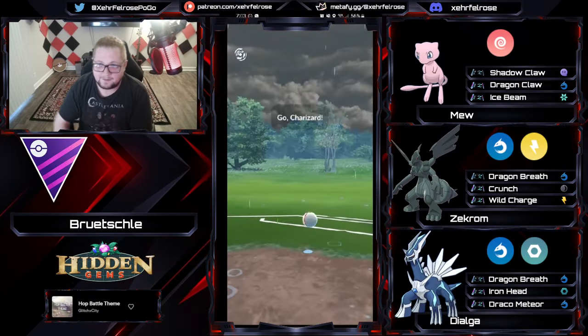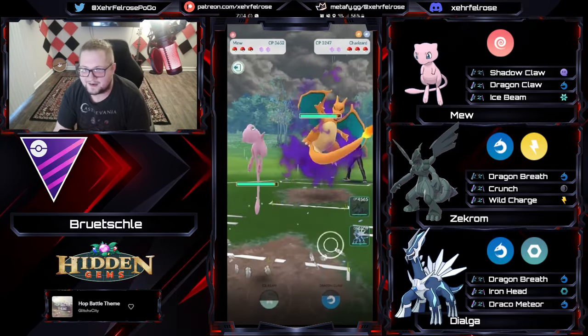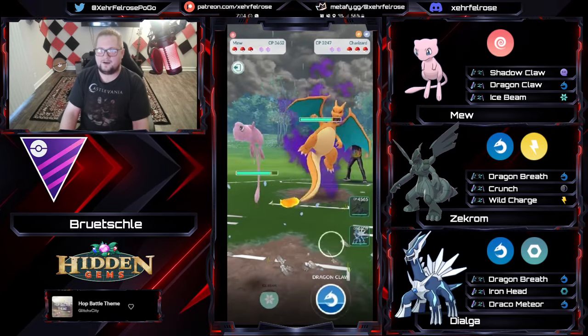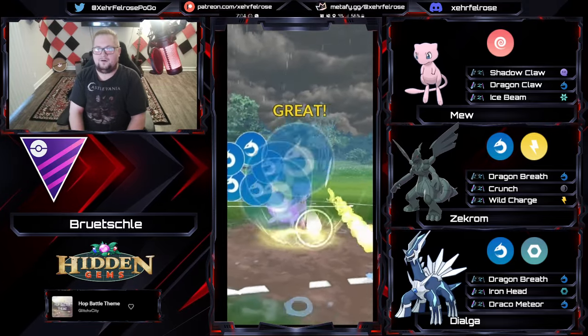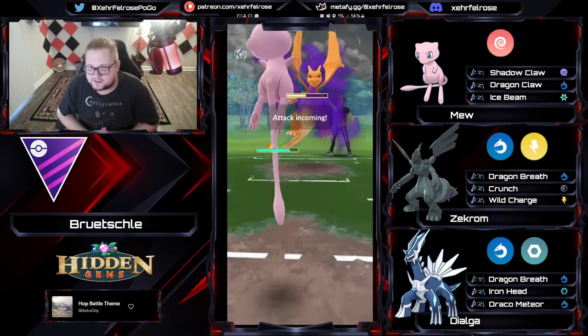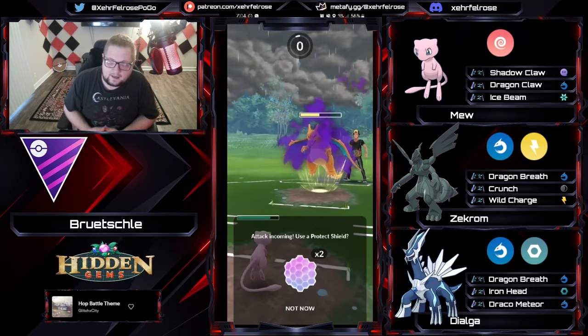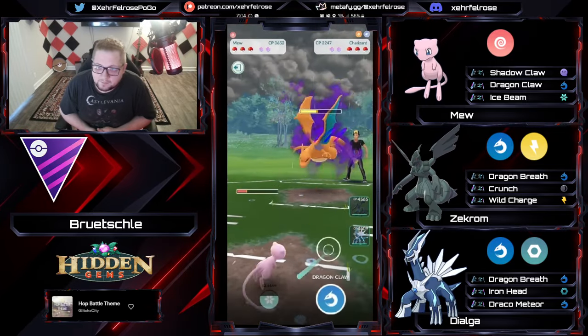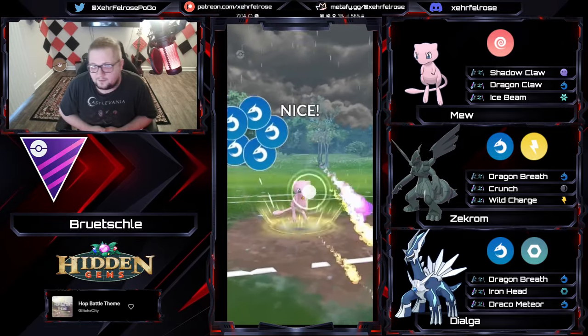Getting into the next game — we've got some spice of Shadow Charizard in the Master League. Charizard getting OP with that Wing Attack update, and is now just going to go ham in all three leagues, Master League included. Dragon Claw is going to do some decent chip damage to this Charizard, but Blastburn does not do enough damage to KO, and the opponent catches the Dragon Claw on their own Dialga.